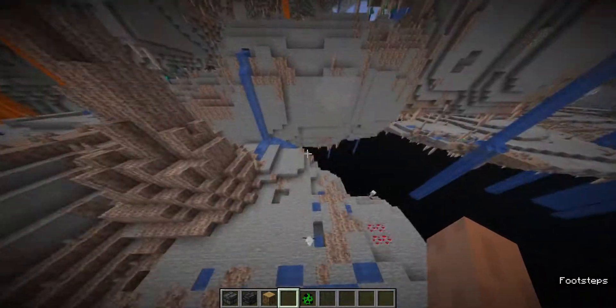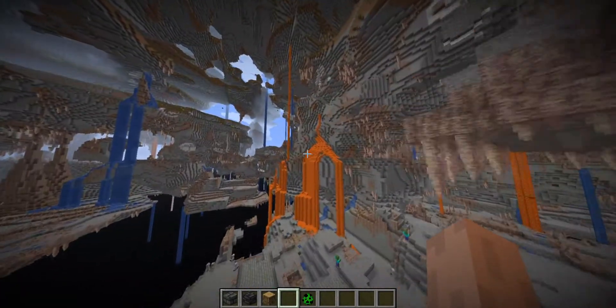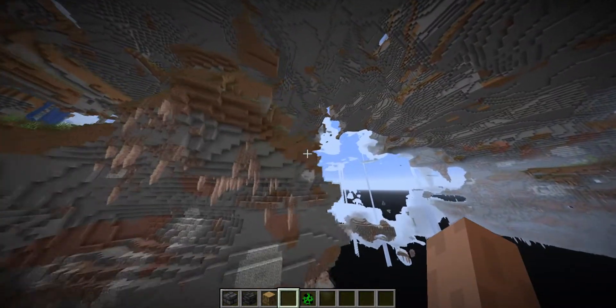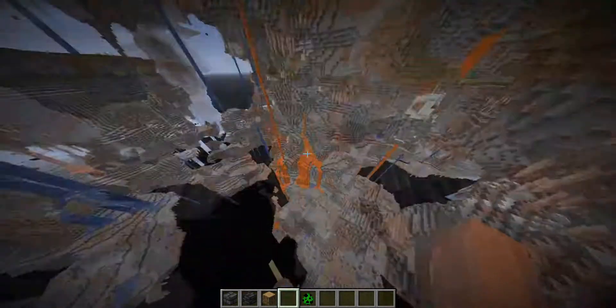As you can see, that's why there's only regular stone around here. The Grimstone generation starts at Y=0, but it fully takes over only at Y=-8. That's when it's all going to be Grimstone and no stone — in regular worlds, of course, not this one.